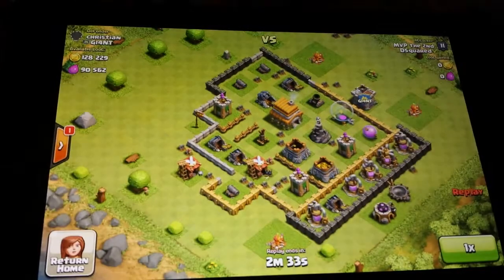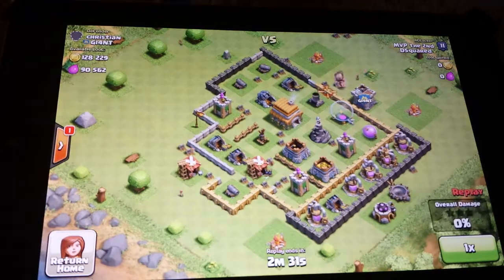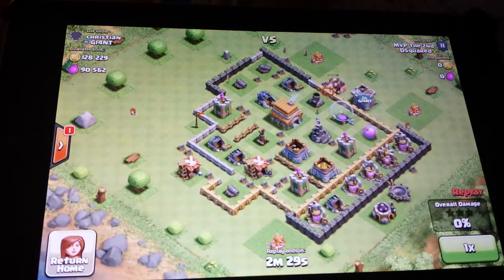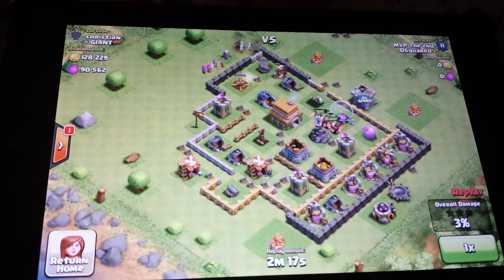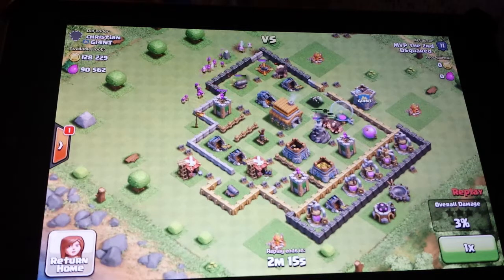First thing we're going to do is try to go into a location where we can get rid of the mortar first. So I actually place my giants down, and then I place a couple wall breakers so they can help my giants through the wall. Once the giants take out the mortar,